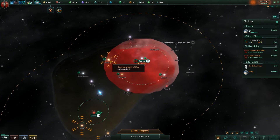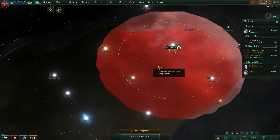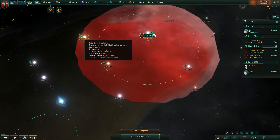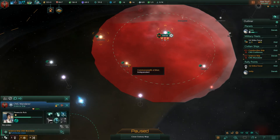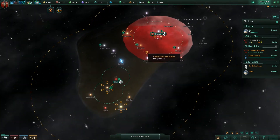What I actually want to do is send the science ship out. One thing I haven't talked about yet is these little markers — this marker means there's a potentially habitable planet in this system, and it tells us it's a continental world. We're going to take our science ship, right-click there, and say 'survey that system.' They're going to jump over there and begin surveying.